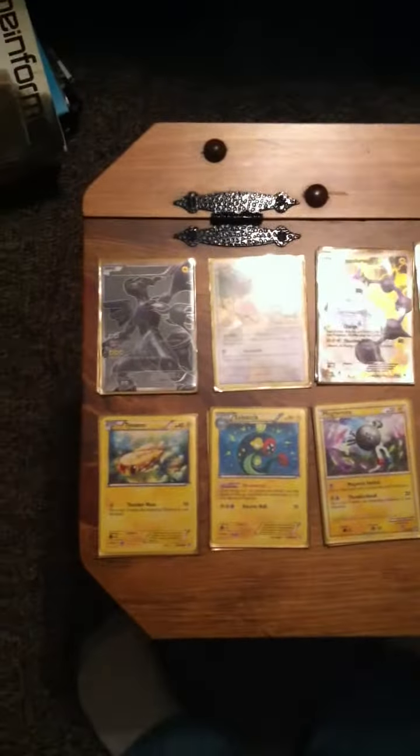I run a 3-3 line of Tynamo and Eelektrik. This is my main energy acceleration. Its ability, Dynamotor, can take 1 Electric energy out of the discard pile and attach it to one of your benched Pokemon.